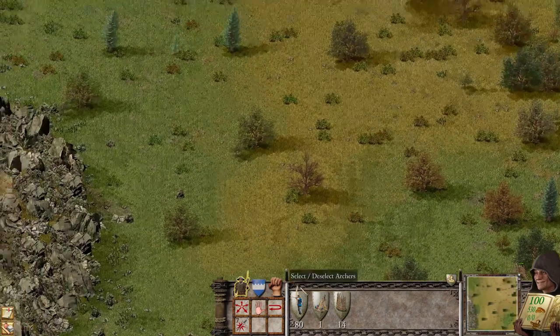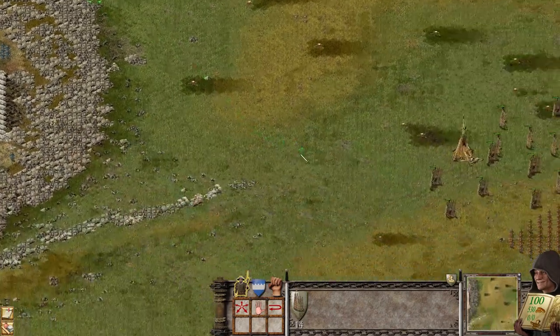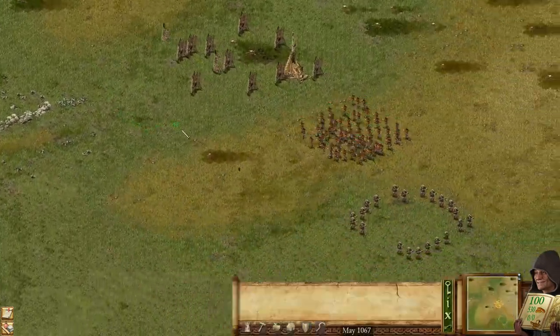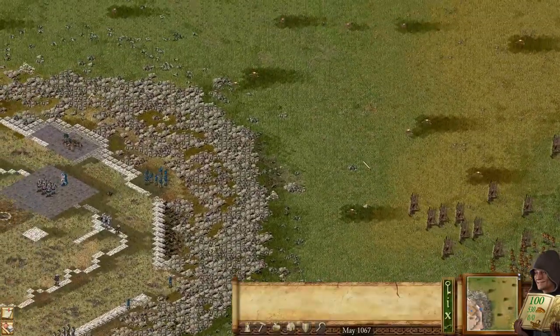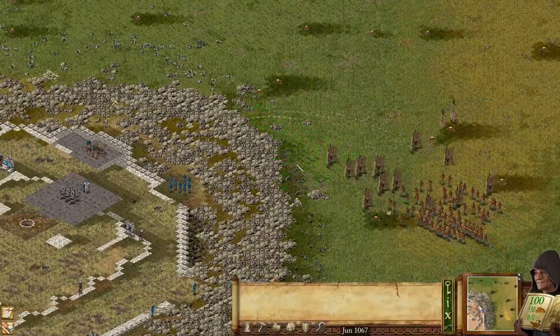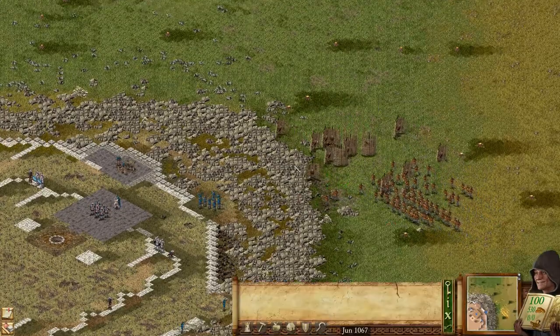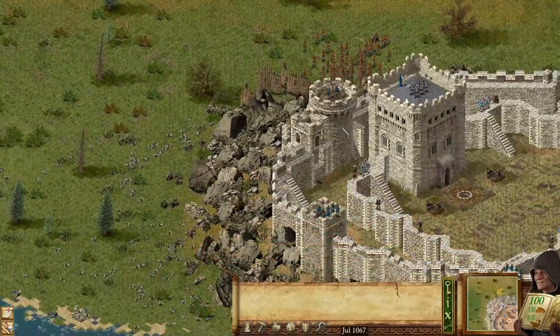And now we will move our shields here, and we will send our archers. Crossbows we will use for later, and then we are going to destroy this ballista tower.